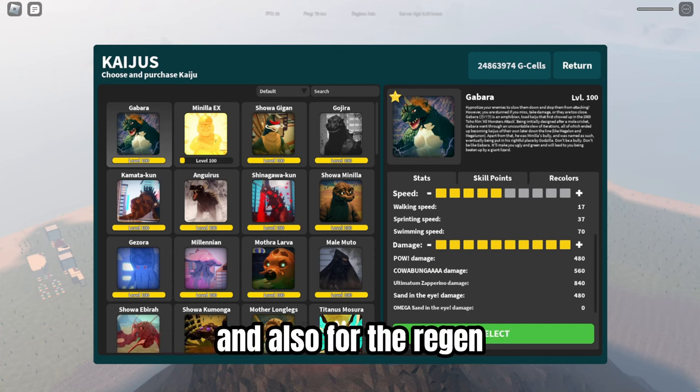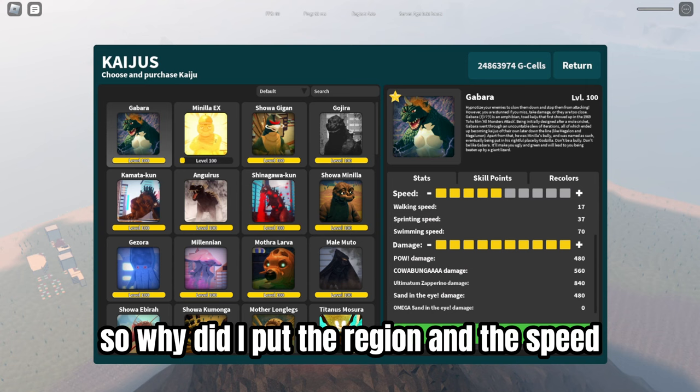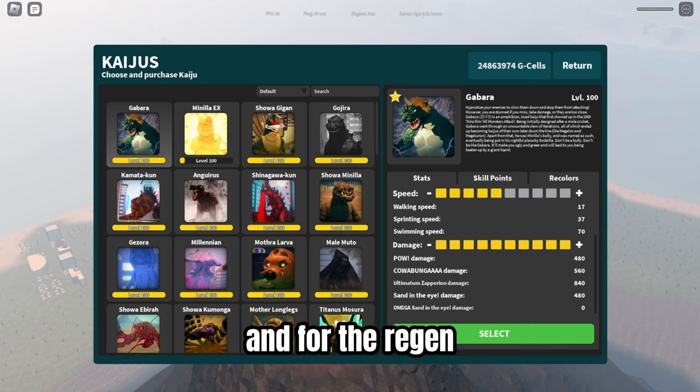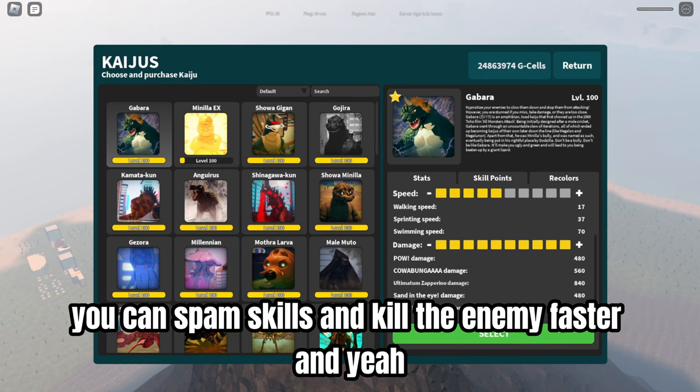Also put 5 points on the regen. Why did I put the regen and the speed for the 5 points? Because you can chase the enemy faster, and for the regen you can spam skills and kill the enemy faster.